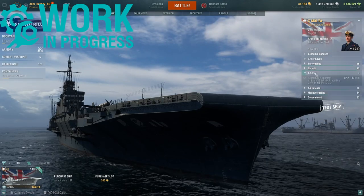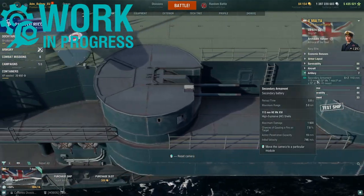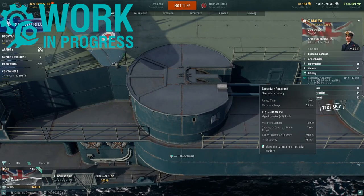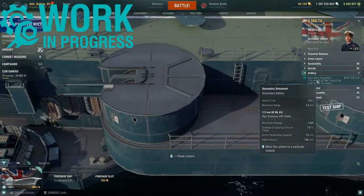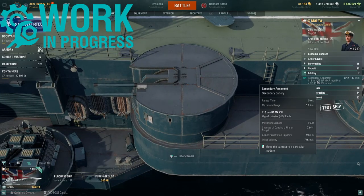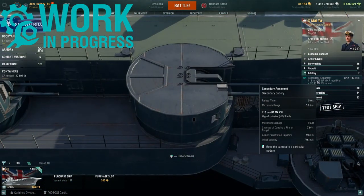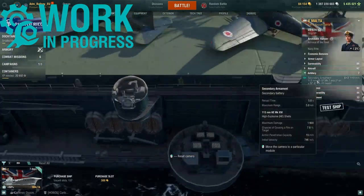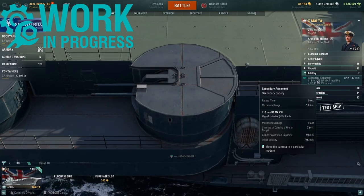Moving to the artillery. Malta gets 8 twin-mounted 113 millimeter secondary guns. They have a reload time of 5 seconds, a max firing range of 5 kilometers, firing HE shells with a max alpha damage of 1,600, 7% fire chance, can pen 19 millimeters of armor, and have a shell speed of 746 meters per second.